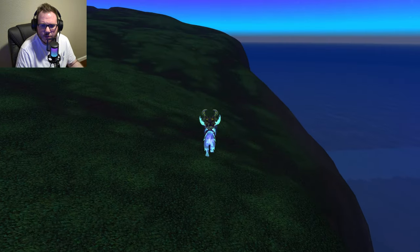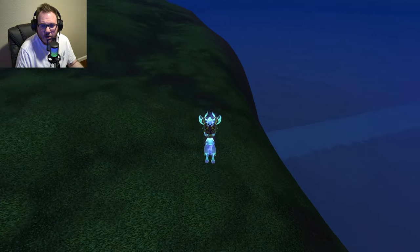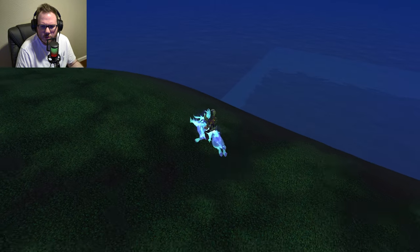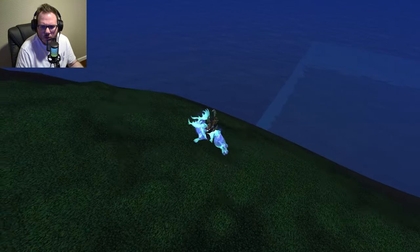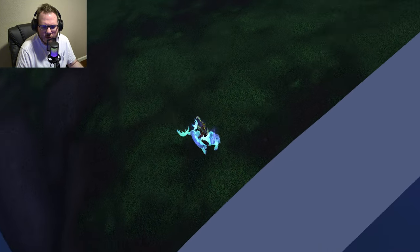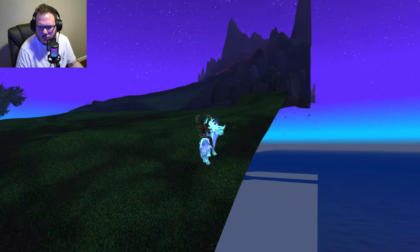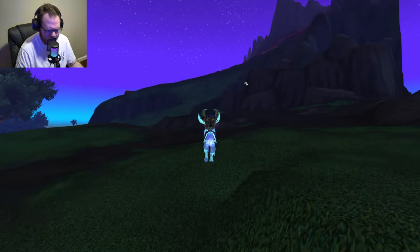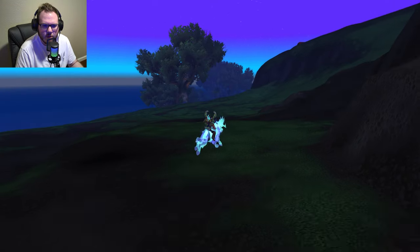Something really strange: if you break out of bounds here, you can actually run on the water — there's no swimming animation, which was really strange to see. We're coming to the edge of the world here, and there you go — you can see underneath the map there isn't too much going on. Let's go head up to the volcano, then circle back around to that secret place.